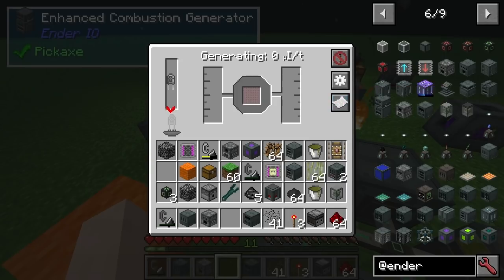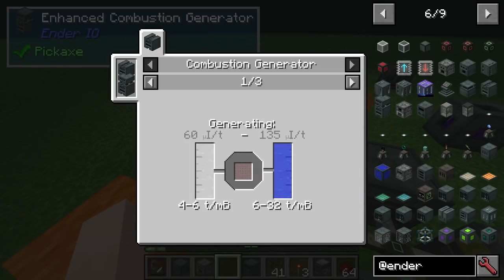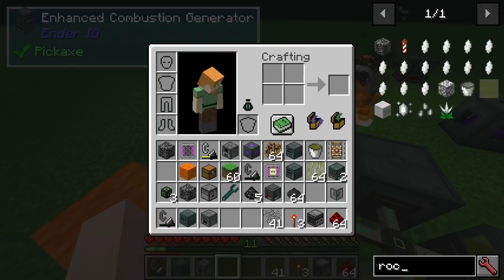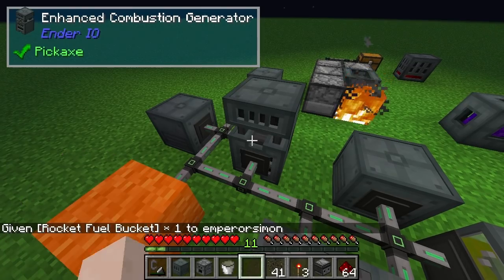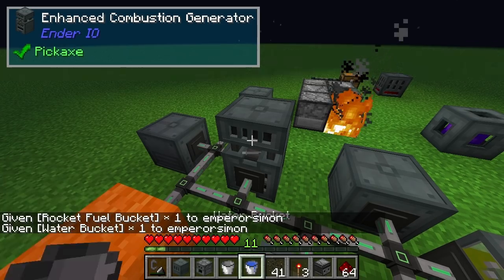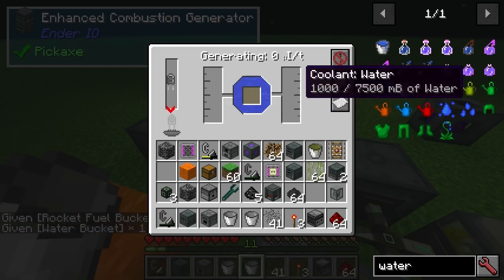This looks just like a regular combustion generator. But you'll find if you put in rocket fuel and water, it doesn't work. Which means I have a feeling this takes something else. You can see it's generating nothing.